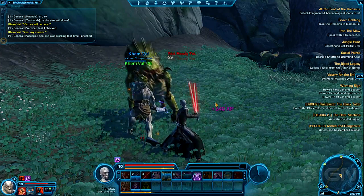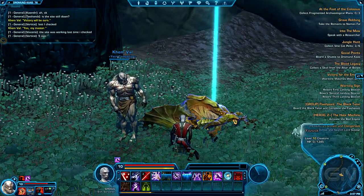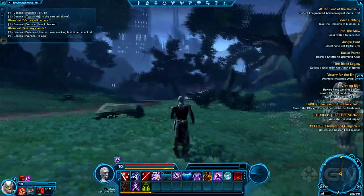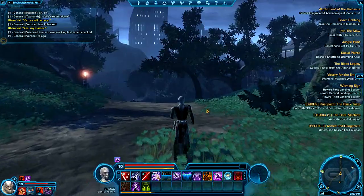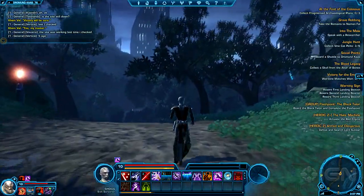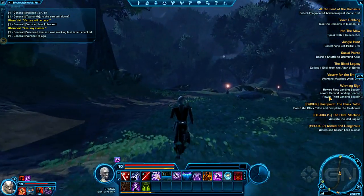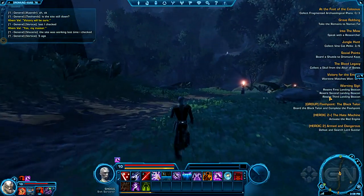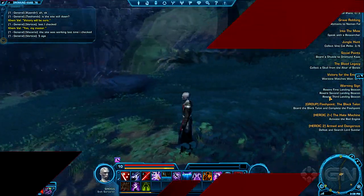Much later, you eventually get a spaceship and travel around the galaxy — but I won't unlock that for a while since you have to go through all your story quests first. Right now I'm at the point of character building, learning about the world, and going through the storyline, which features full-on cutscenes. Anyway, that's a quick look at the Inquisitor with the Sorcerer build. For more on The Old Republic, check out IGN.com.